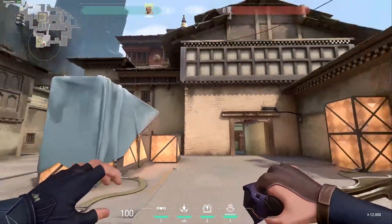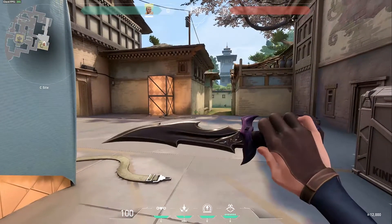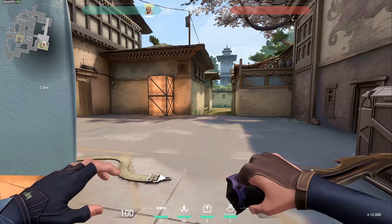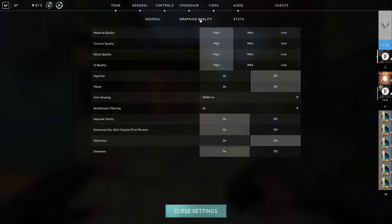Smoke effects, shadows, et cetera. Now there is only a minor change you need to make — you don't need to go through that many changes — and it is as simple as this. Hit escape, go to video graphical quality, and just knock everything down to low.